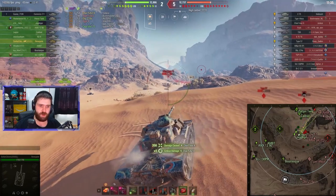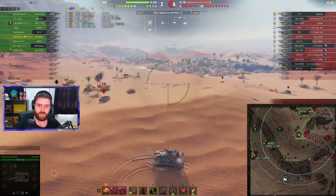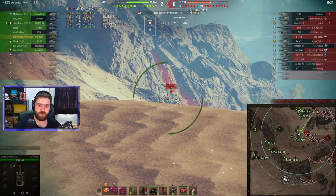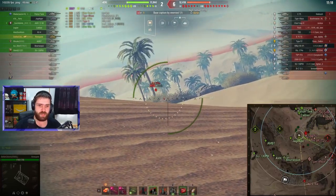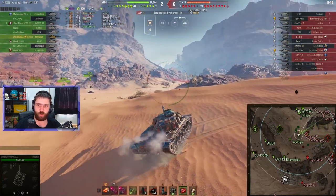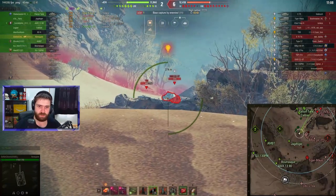There's the Char Futur 4 — Tier 9 French reward special battle pass medium tank. It's actually a really good vehicle, the Char Futur 4, one of my favourites from the battle pass. I definitely recommend taking that one if you have the tokens and don't know what to get. Char Futur 4 is always a lovely option. Can we get the 274A? Unfortunately the Char Futur 4 dips — not this time. But still, up to 3,000 damage — not a bad start to this battle.